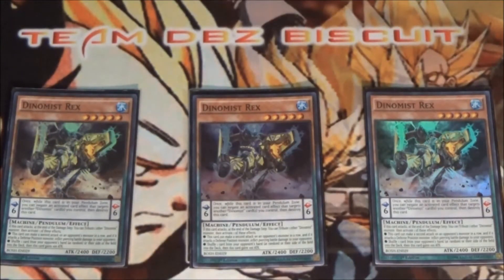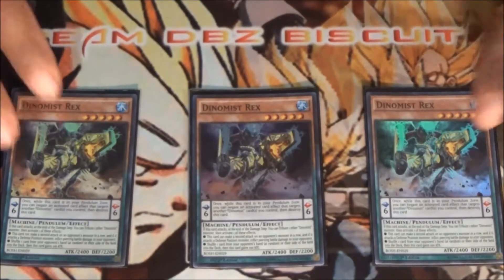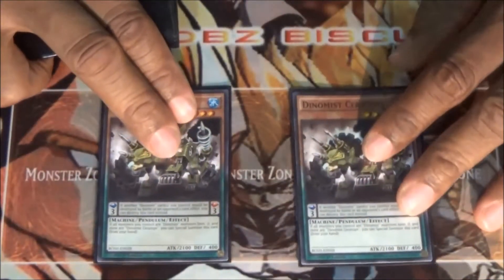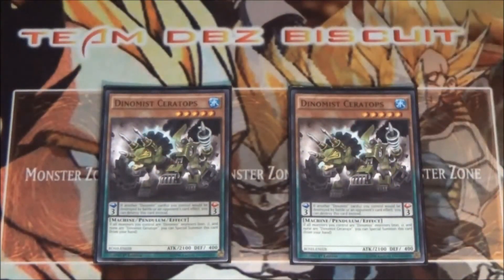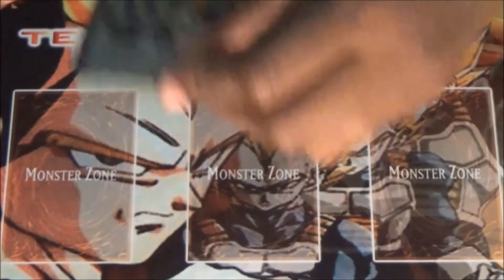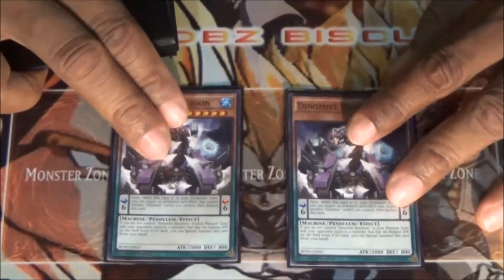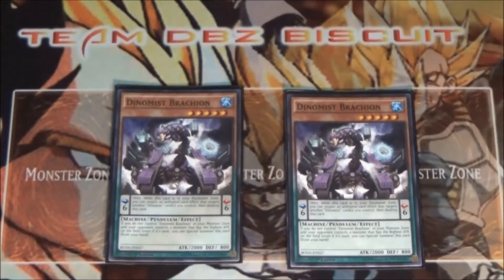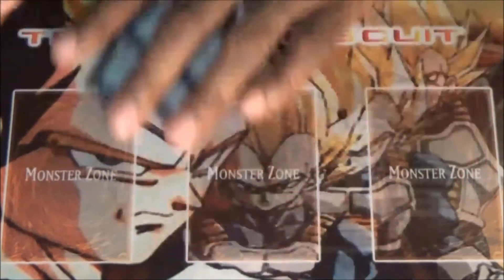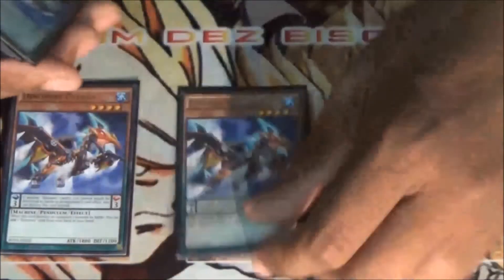Dinomist Rex lets you get that non-targeting effect, spin it back after you've done that battle chunk, and catch your opponent off guard. We're running two Sauropod, just to be able to get that extra monster on board and hopefully go into some Xyz plays. Running two Brachion — Brachion is just to be able to get that Cyber Dragon on the field and special summon it out there for free.